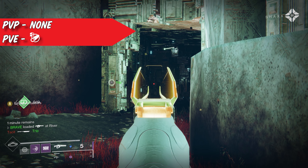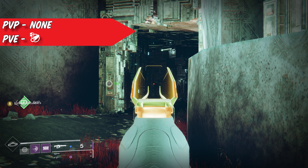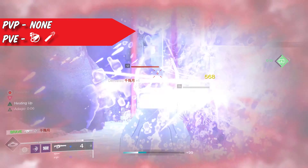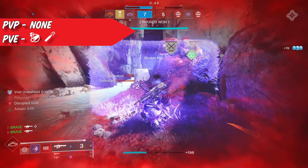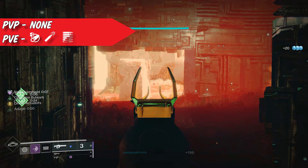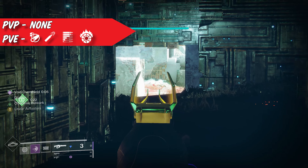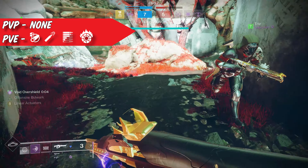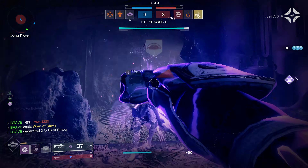Moving into our next weapon — I'll only be covering the PvE version of this one. You shouldn't be using this weapon in PvP; there are way better options. Up next we have the Avalanche, an adaptive frame machine gun. In the first column, Arrowhead Break is the best option. Next, we want High Caliber Rounds, which gives you a plus 5 in range and adds a little more flinch to enemy combatants. In the final column, the only perk I recommend is Incandescent. For the masterwork, a handling masterwork is your best option.